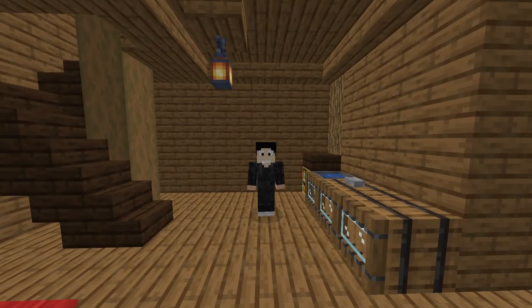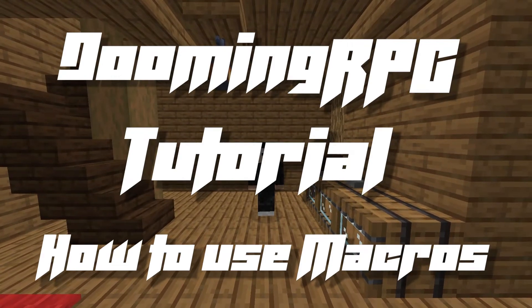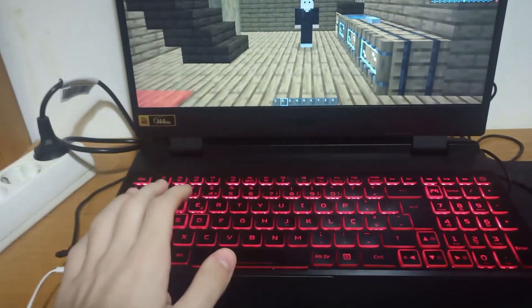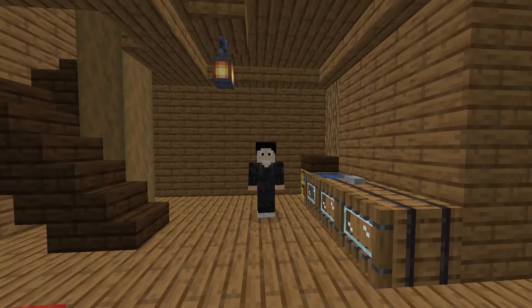Hello, and welcome to the DoomingRPG tutorial on how to use macros. Basically, a macro is a way to automatically send a message by pressing a button. In this case, we're going to abuse that feature into making abilities by pressing other buttons.